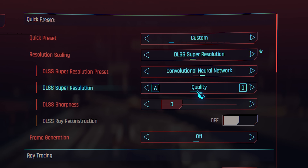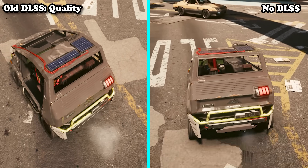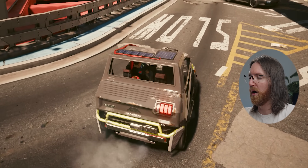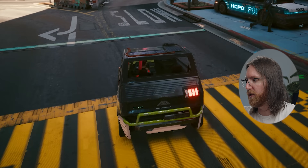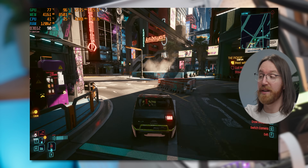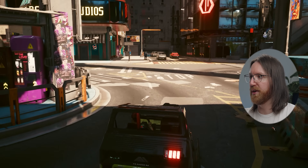For DLSS, starting off with the non-aggressive quality setting on the old convolutional model. When the camera is static the detail on the road is nice and sharp, but you can see a little blurring when there's movement — and I've turned motion blur off, so this wasn't there running natively at 1440p. It's not huge, just a slightly blurrier road. We aren't really getting that after-image much, so it looks pretty good. We've gone from 60 to 90 frames per second, which is a big jump.